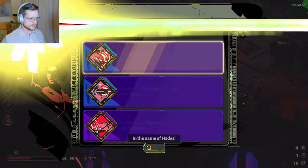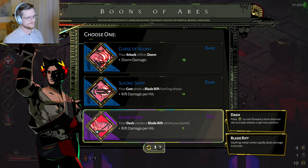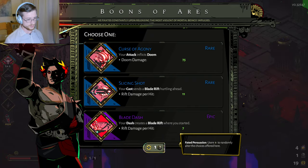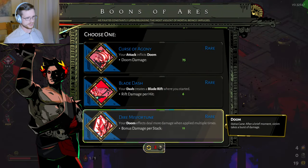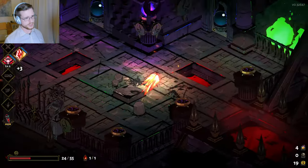Come on Ares, give me some Doom buff here. Not really anything I want. Let's try rerolling — let's see if we can get it. Dire Misfortune? Yes, I'll take that. So now the more we stack Doom, the more damage it's going to do. I don't think this is the best Doom buff in the game, but it's pretty good. It's better than nothing.